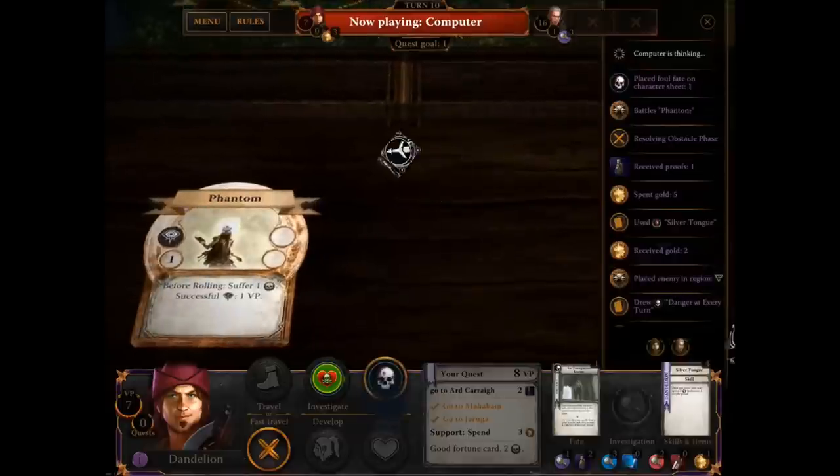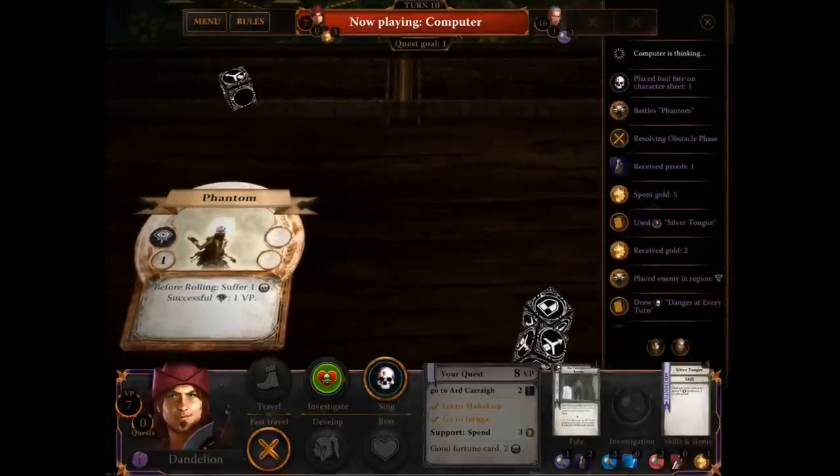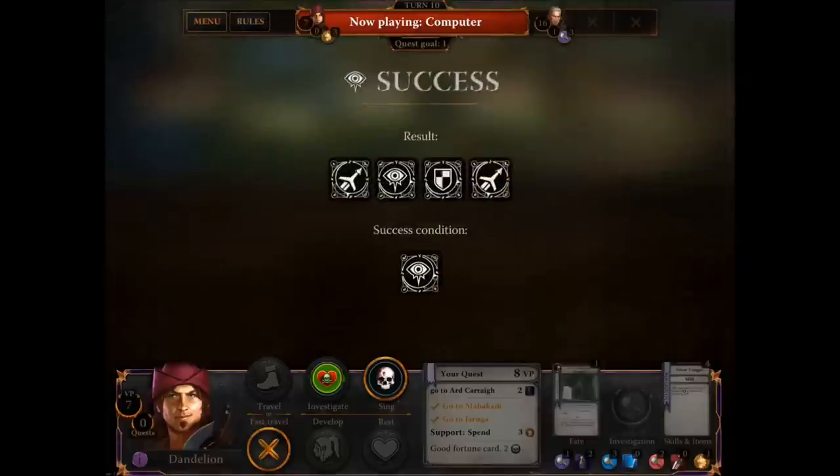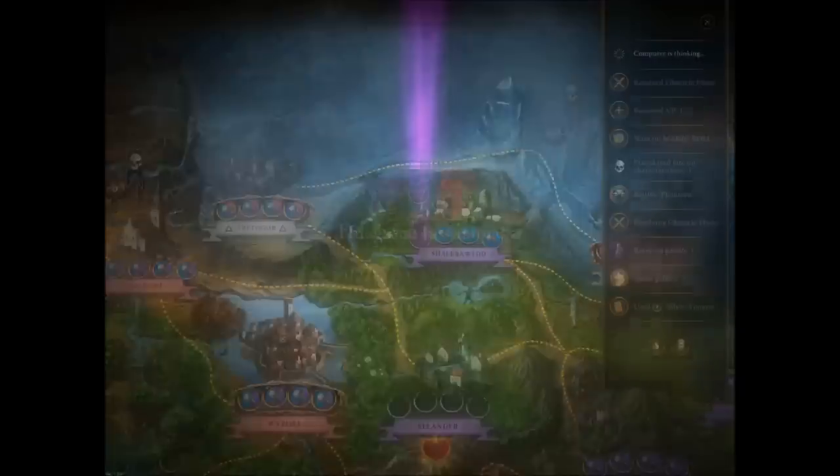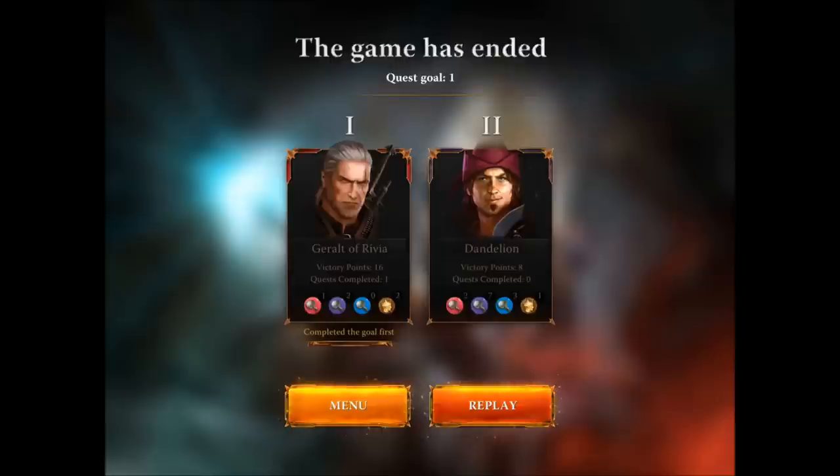He's going to have to fight a phantom, which requires magic — Geralt would really struggle with just one of those too. He gets a success. Oh, he's on eight — the game has ended! Excellent. So then we're going to get a tally-up of our scores. I'm on 16 victory points and completed one main quest. Dandelion is on eight victory points. That was just a basic run-through of the game — it gave a good idea of how the game works. This is the iOS version I've been playing. It's also available on Steam — about £4 on iOS and I think £7 on Steam, so not too badly priced.